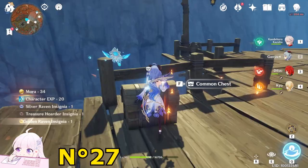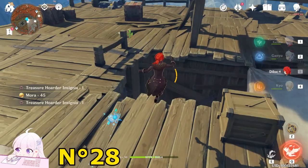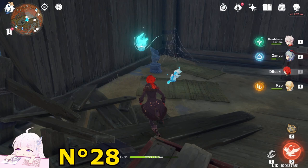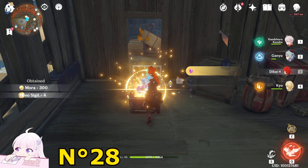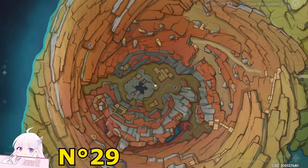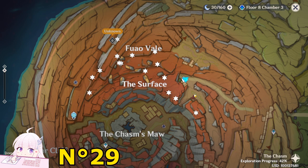Now jump down from this hole and go inside where you left the Seelie before, keep guiding it downside. An Exquisite Chest will spawn. Also here is the place where you can get the item for the Millennial Mountains — the Helm of Warding — if you want to take it now. And with this route finished, let's continue with the third route.